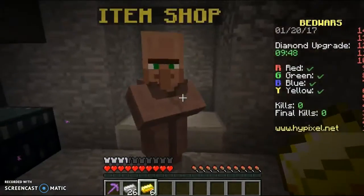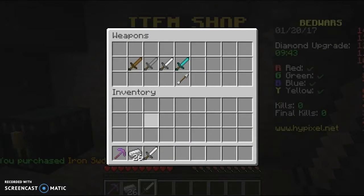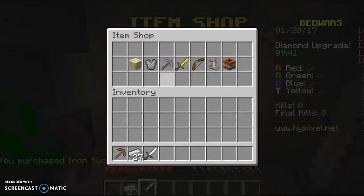Oh yes, we can get the iron sword again - come on iron sword, I need you! Iron sword, four emeralds, okay.